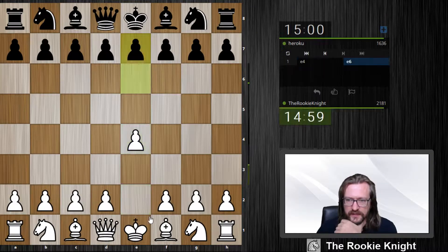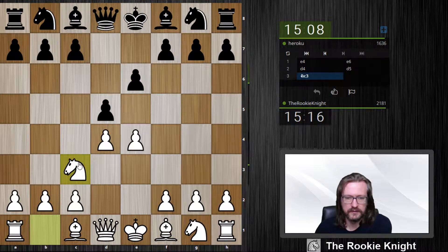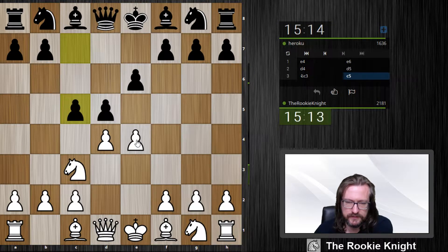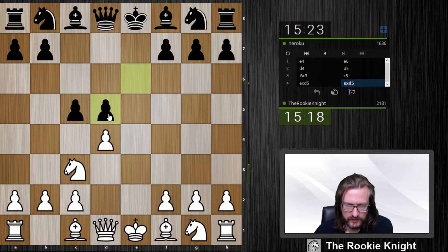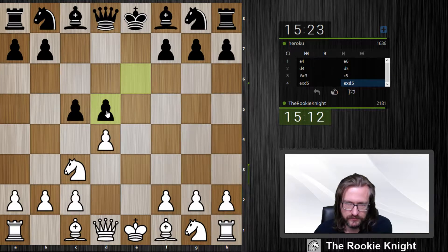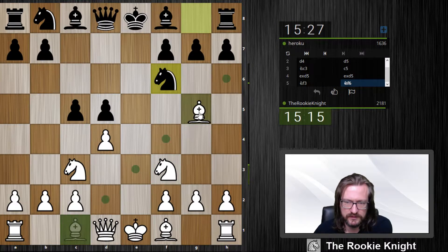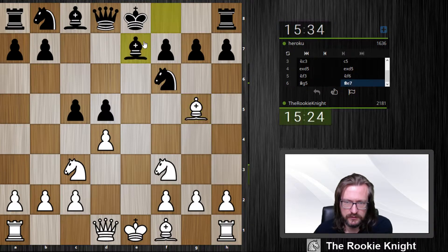Welcome to this video against the Heroku French defense. I play a main variation, c5 — this is not so common. I can take on d5 and he has a pawn structure where I can maybe put some pressure on d5. I'm also threatening to take on c5, and then the d5 pawn is weak. Here I just attack the defender of the d5 pawn.